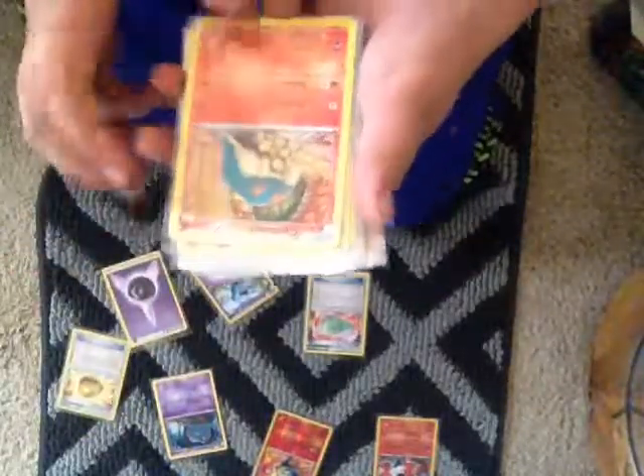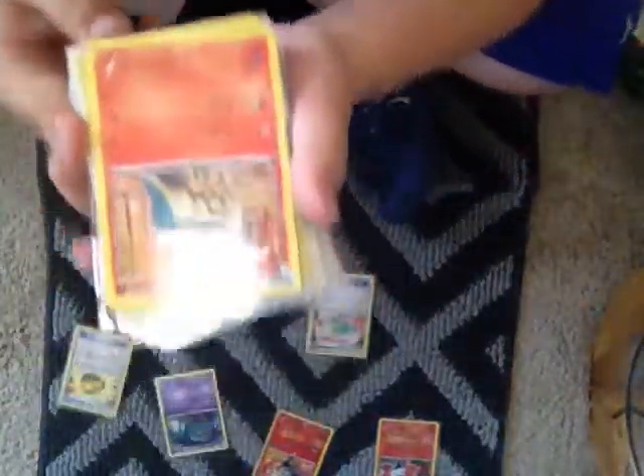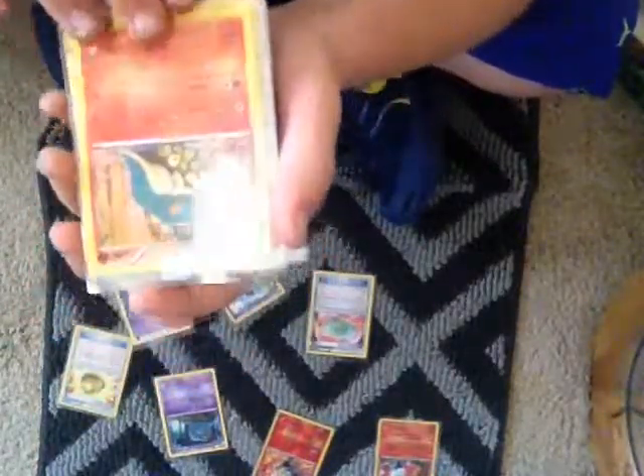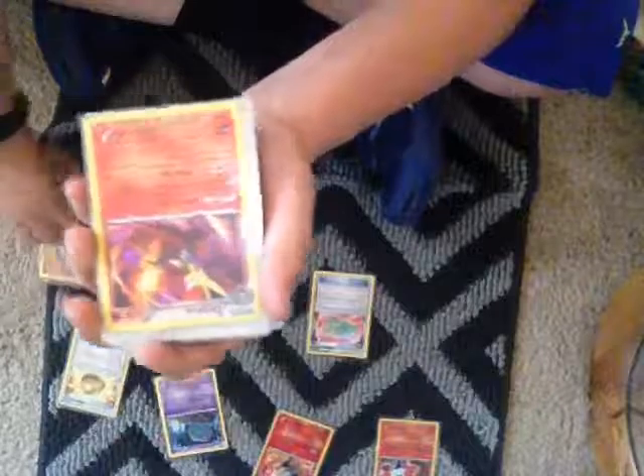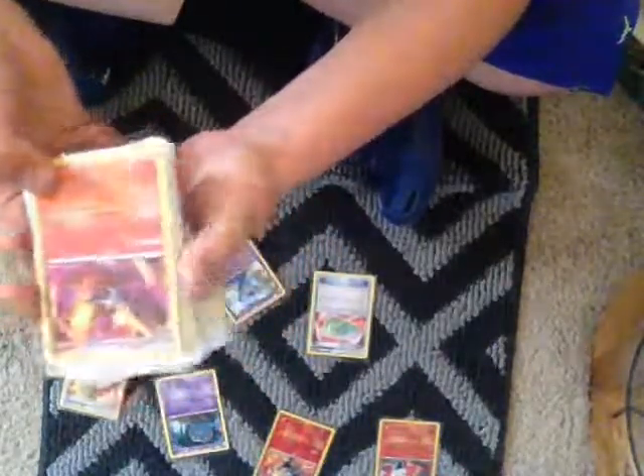Psychic Assault does 10 more damage for each counter on your opponent's active Pokemon. Psychic Energy. I have a Cyndaquil. This Cyndaquil has Ember for 30 — discard an Energy. If it's just Discard 1 Energy, I'm not too worried about it. But if it's like Discard 3 or all, that's not that good.